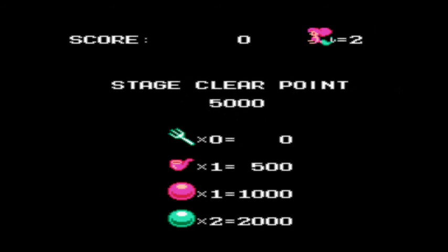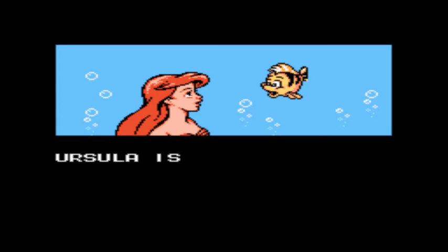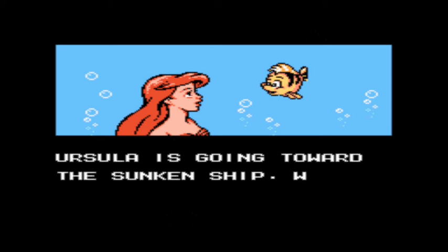We actually missed the dinglehopper. I'm not sure if it's random which one of the items appears in the level. Ursula is going toward the Sunken Ship. The Sunken Ship — oh boy.